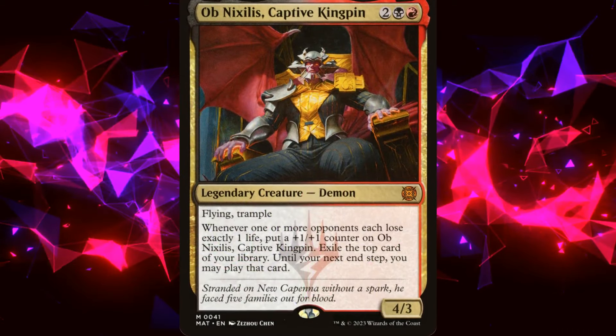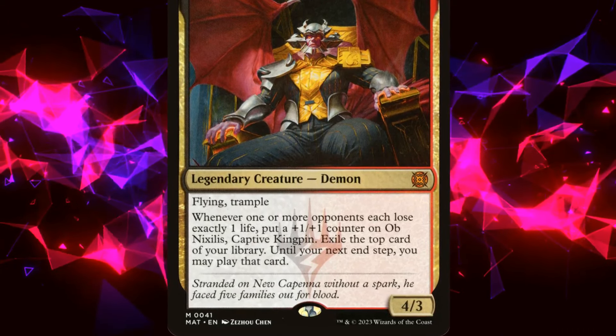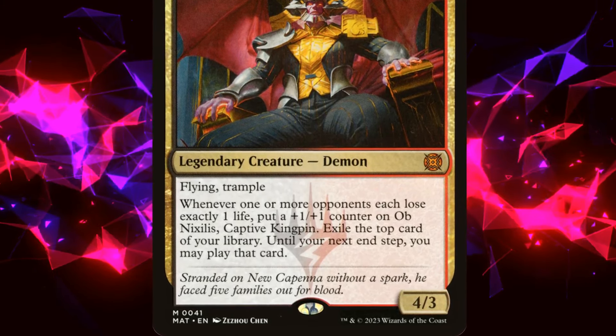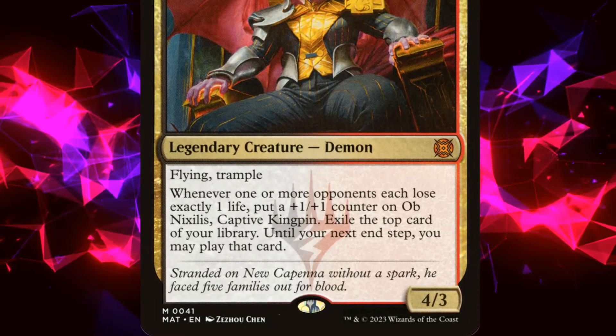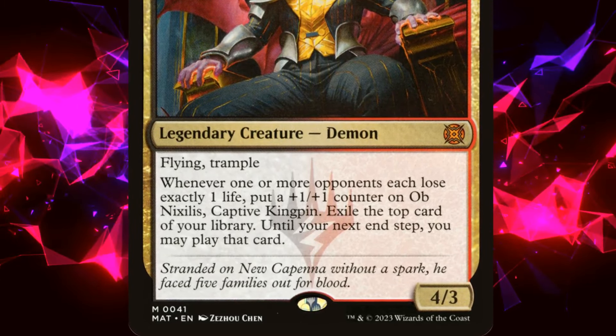Obnixilis Captive Kingpin is a 4-mana 4/3 legendary demon with flying and trample. Whenever one or more opponents each lose exactly one life, we put a +1/+1 counter on Obnixilis Captive Kingpin. We then exile the top card of our library and may play it until our next step.